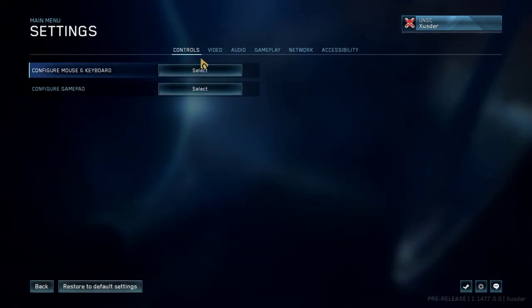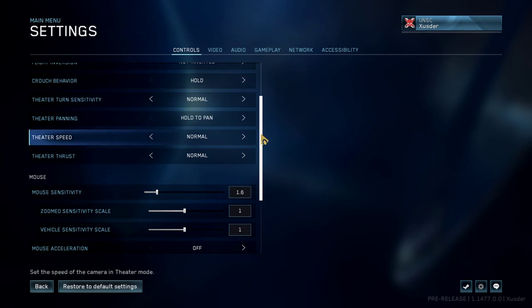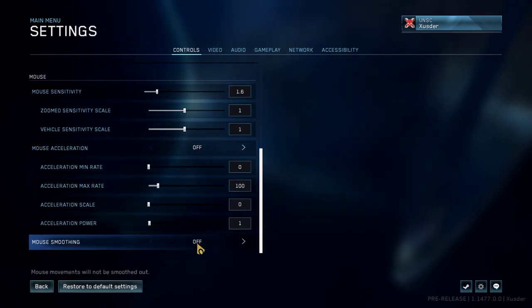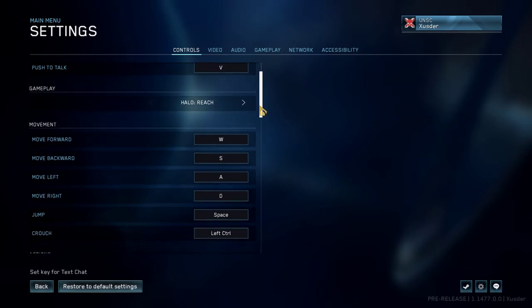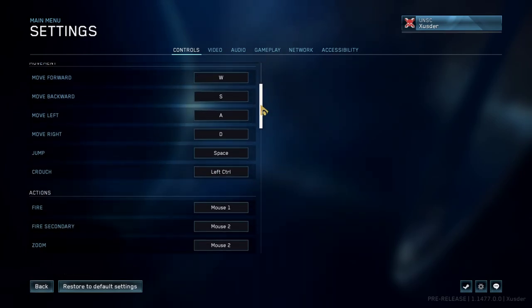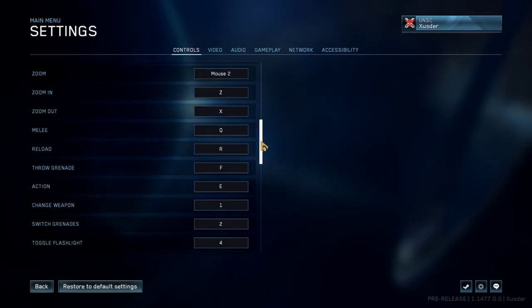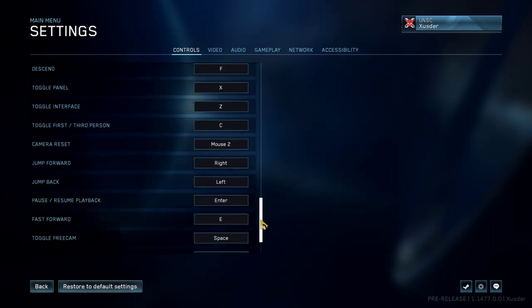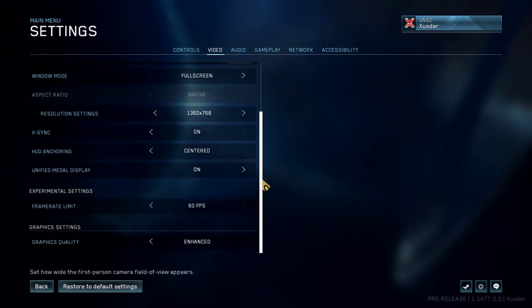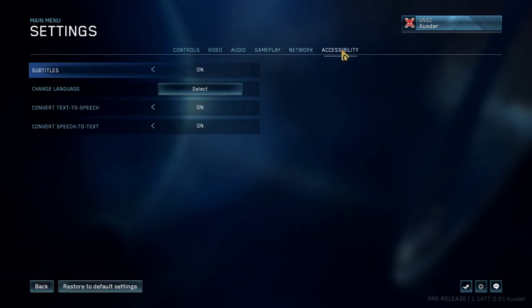Settings — I can configure my mouse and keyboard. I sometimes uninstall the flights afterwards because I'm out of space. Mouse sensitivity, mouse acceleration off — these all look pretty good. Bindings look fine. Jump, crouch, fire, secondary, zoom in, zoom out, melee, reload. Everything looks good, nothing too bad. Menu music is down.